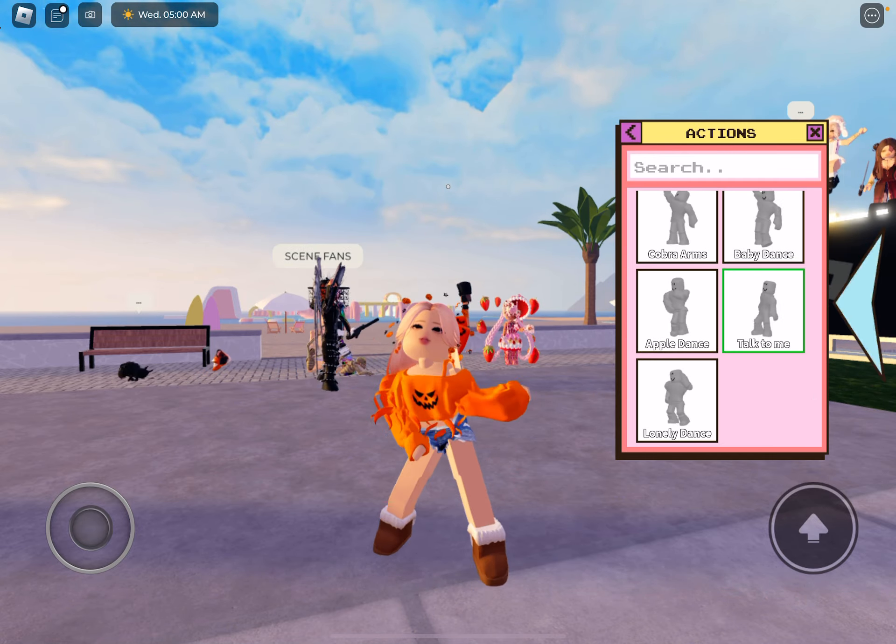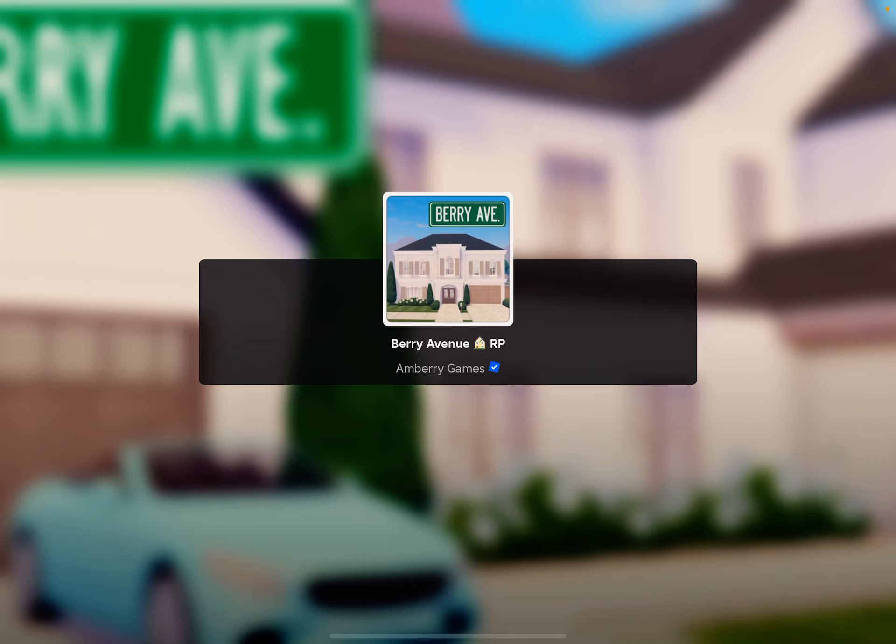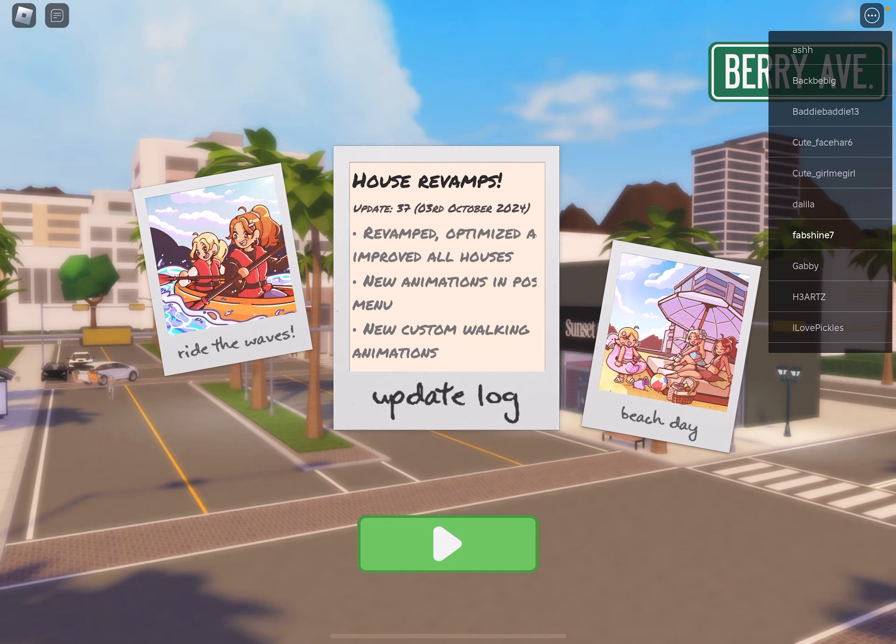Hold on, guys. Yeah, they've added these new little things, and I think that's it for everything. I don't think there's anything else. They've added all those. I'm going to go ahead and unequip it. Where did the billboard just go? Well, you guys just saw the billboard — I don't know why it keeps disappearing for me. On the update log, it should say what's new. But yeah, that is basically the new update in Bay Avenue. Hopefully you guys enjoyed. Make sure you like, subscribe, share, post notifications if you're up to a new video, and comment down below. I'll see you guys in the next one. Bye.